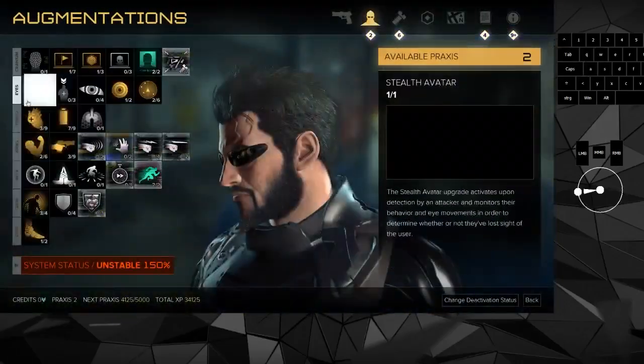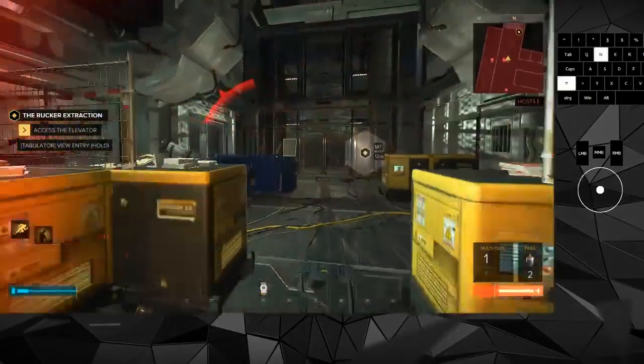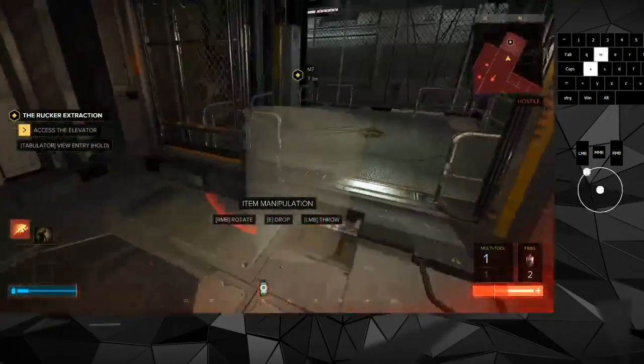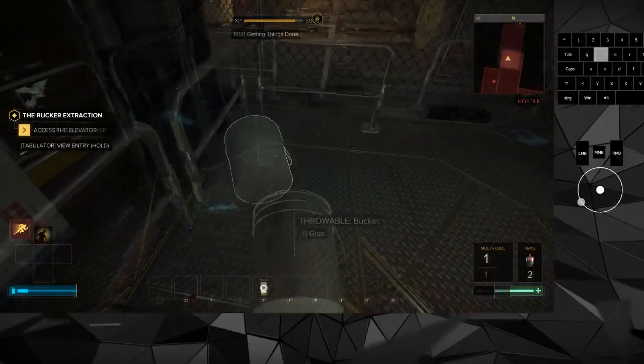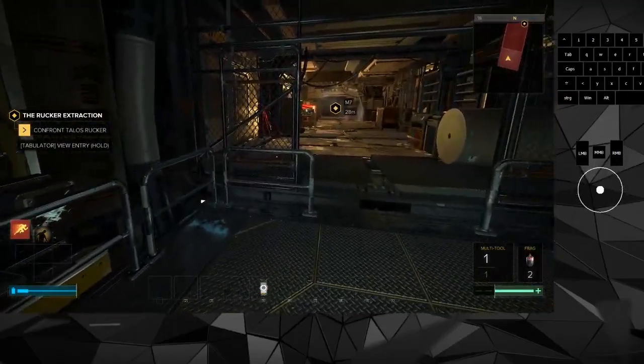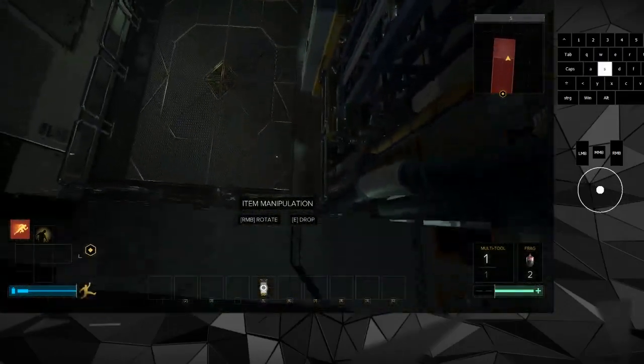After the turret at the very end there is a bucket standing on a barrier. Grab it, throw it into the elevator, and then go up. At the top you'll see two railings left and right of the exit. Grab the bucket, jump backwards onto the railing, then up again onto a ledge above the exit.